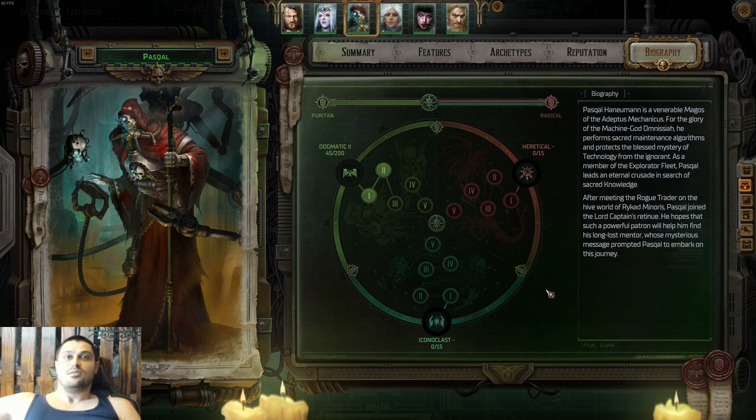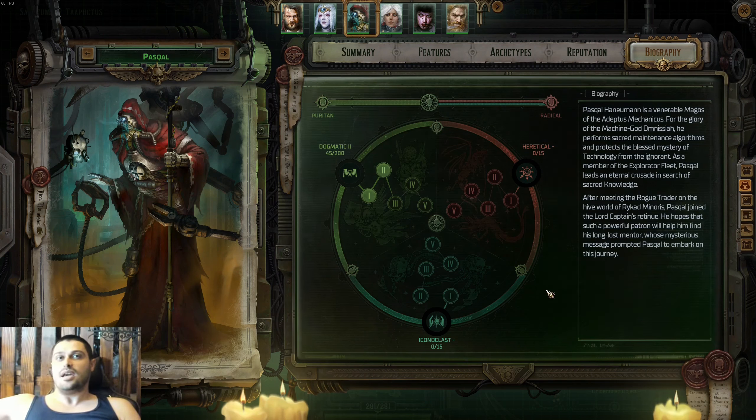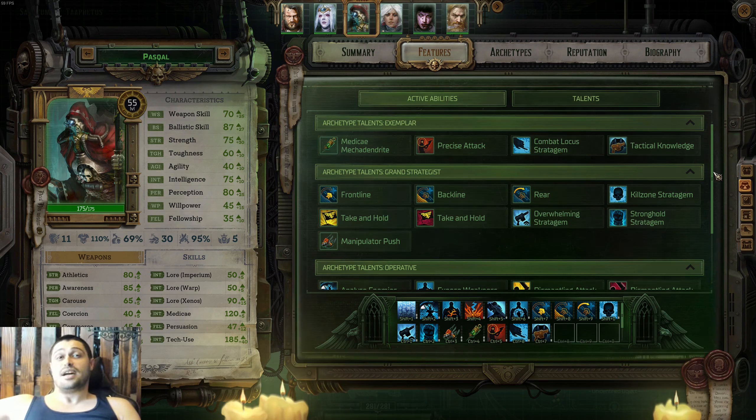On spot number two as the best companion in the game would be Pascal. Pascal is the ship's main tech and he can be played in a lot of different ways — as a flat tank, a squishy sniper, AoE damage, single target melee damage, or a squishy that casts traps and debuffs enemies. I also like to call him 'Know-It-All Pascal' because he is the best companion as far as skill checks go and one of the funniest companions to play with.